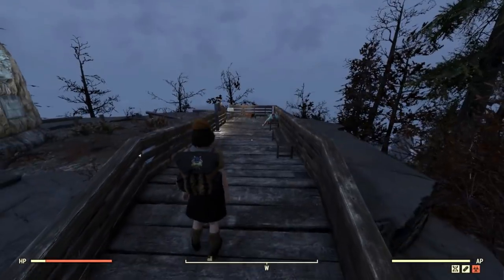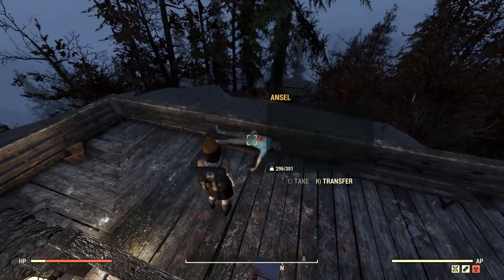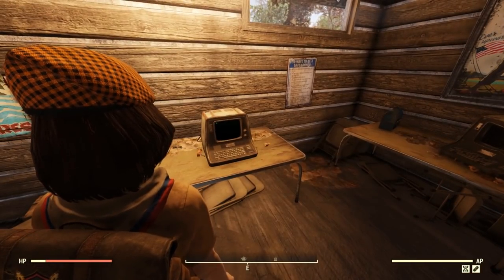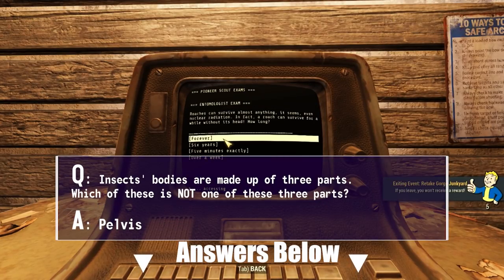This is what you're looking for. There's a whole side quest involved that you can do, but just fixing up the camera should be fine for our scout tasks. Also, you're going to want to make your way to a scout camp, like here at Camp Adams, and take the Knowledge Exam. Answers are in the description, and I've put the cheat sheet on the screen here too.